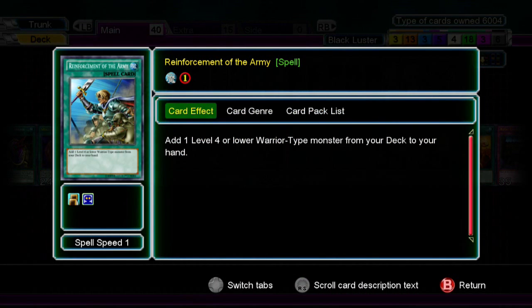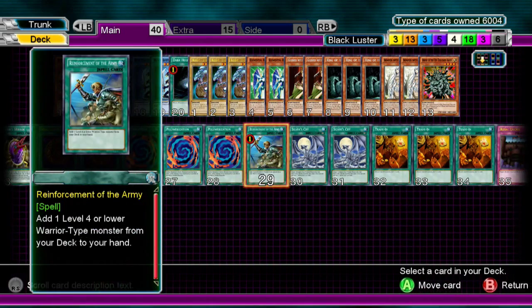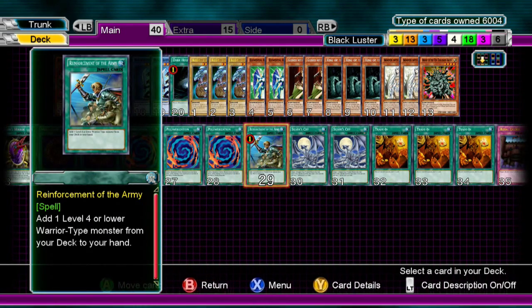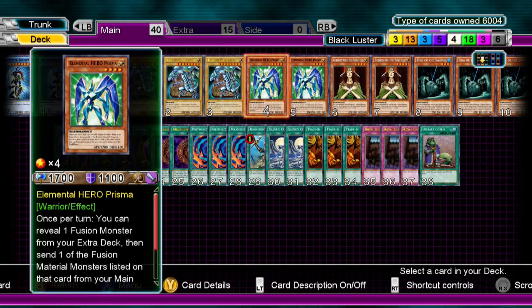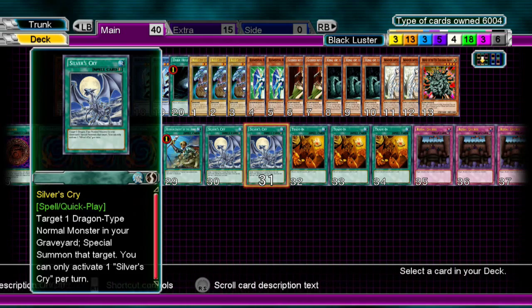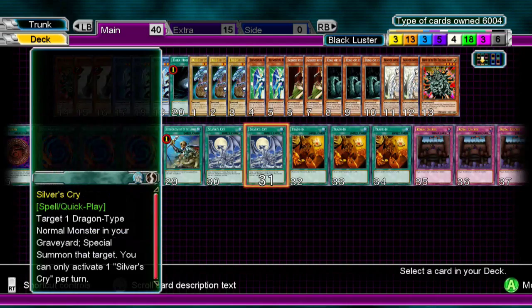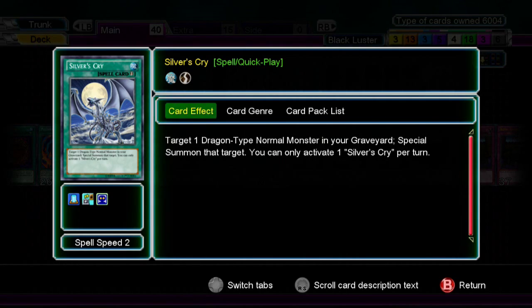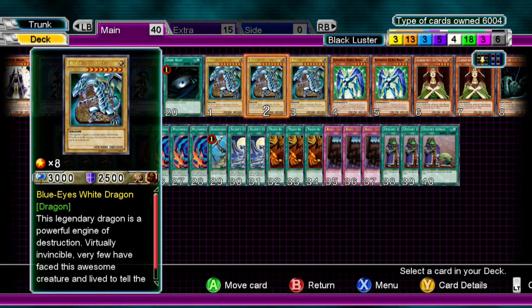Reinforcement of the Army lets you add a warrior, so we can add Prisma. I don't play E-Call because we only run 2 of these guys and there's no point. Silver's Cry is pretty nice — it brings back your Blue Eyes from your grave, or any normal Dragon, but in this case it's Blue Eyes.